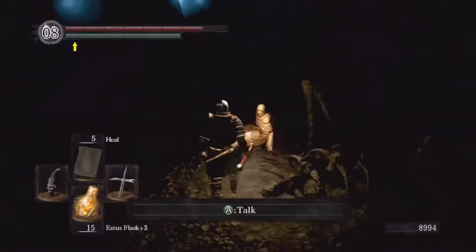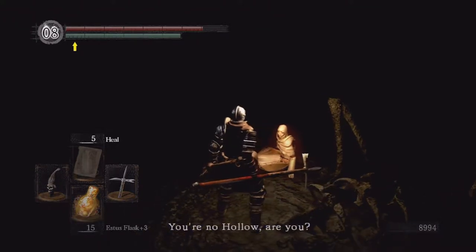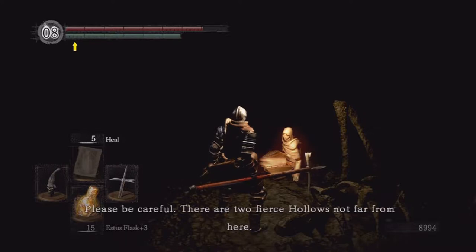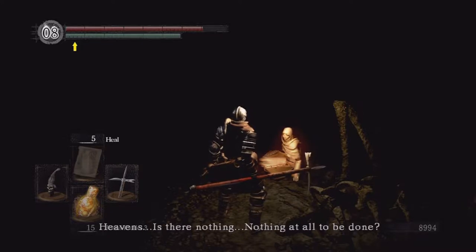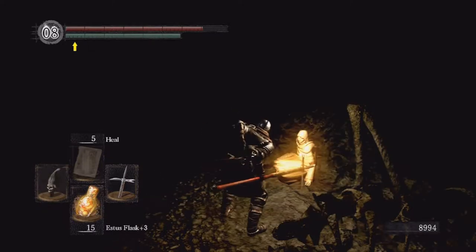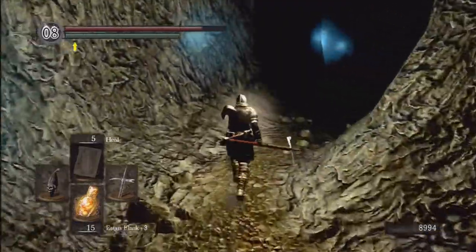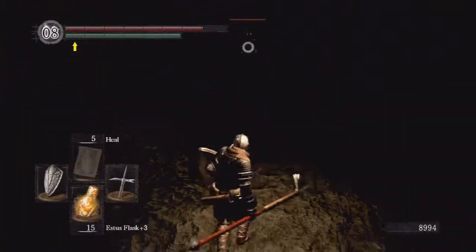Once you've killed those guys, head on over here and we'll find a familiar character. This is the cleric lady — this is who Petrus got separated from. She says that her escorts, those two clerics that were with her, have gone hollow and aren't far from here. She's not lying — they really aren't far. So head on over here, and here they go. You're going to want to fight them away from her because you don't want to accidentally hit her while fighting them.